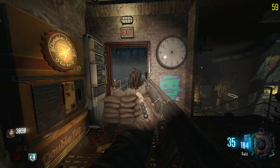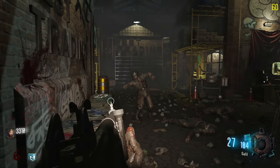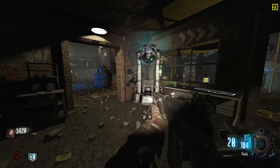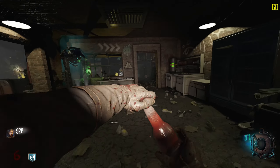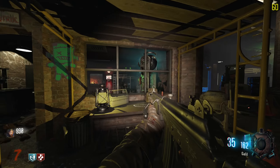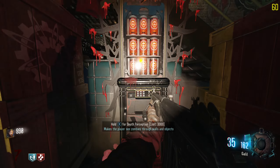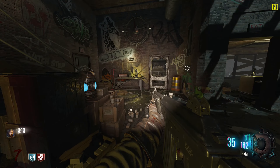That was pretty epic — I wasn't even that mad. I hate when people hide the power at the back of the map and you have to go on some treasure hunt for it. I'm just trying to turn on the power and get the perks. We also have Wonder Fizz here, so if there's more than a four-perk limit we can always hit that. We have Cold War's Death Perception — it lets you see zombies through walls.